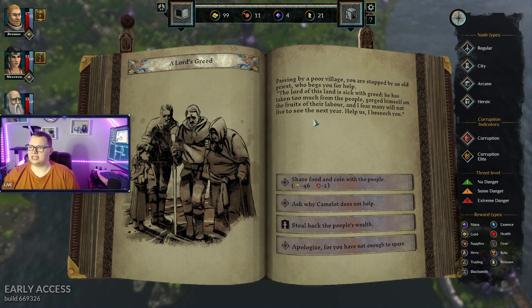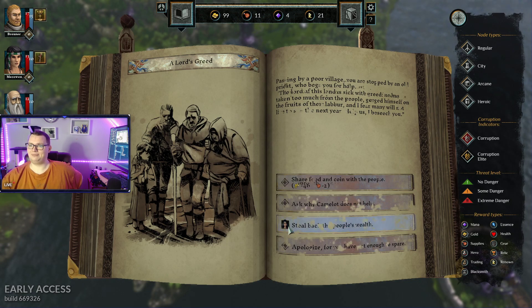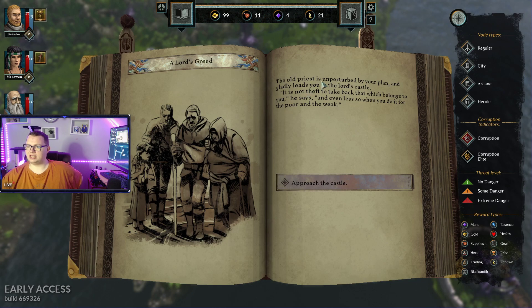The Lord of this land is sick with greed. He has taken too much of the people and gorged himself on the fruits of their labour. I fear many will not live to see the next year. Help us. I beseech you. We'll steal back the people's wealth. The old priest is unperturbed by your plan. He gladly leads you to the Lord's castle.